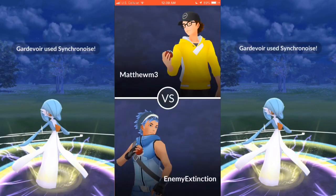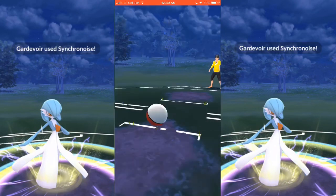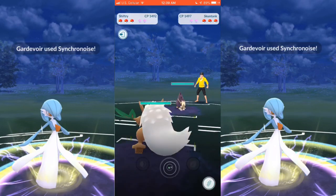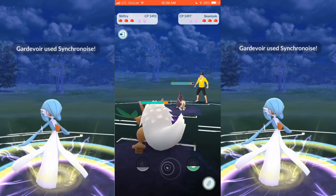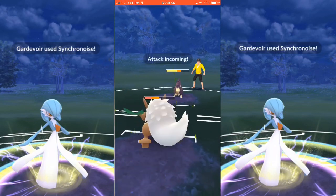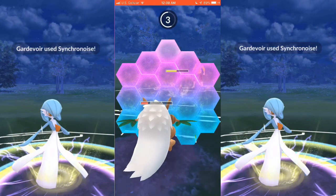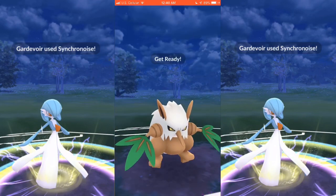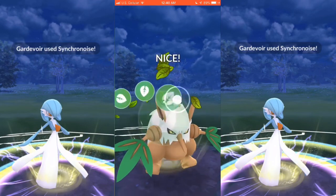Going on to the final game here. I lead with Shiftry again because I wanted to see if he still lived up to the hype I personally thought he would. Razor Leaf is still doing a good chunk, but again, just with the new meta and new moves added, I don't believe Shiftry is really a viable option. He can still be used, but he's not nearly as good as he was before.